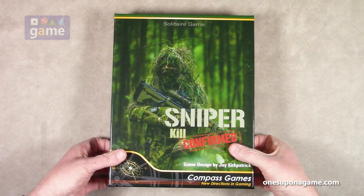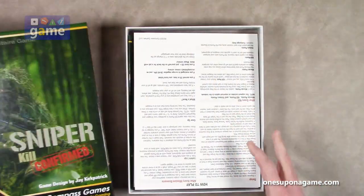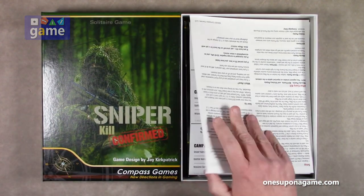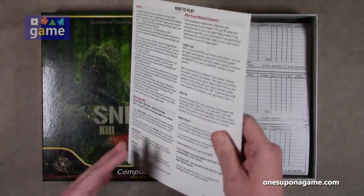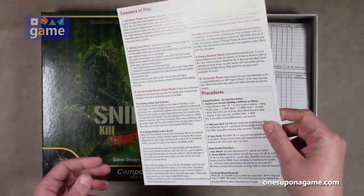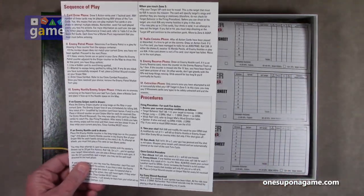Now here we go. Nice thick box. The first thing we get is a sequence of play reference — how to play — and then your sequence of play card. It's on semi-glossy cardstock, not too shiny. You can see here on the box how matte it is.